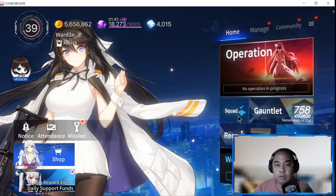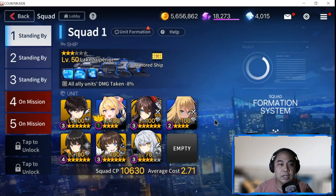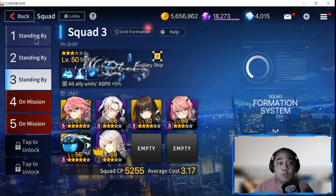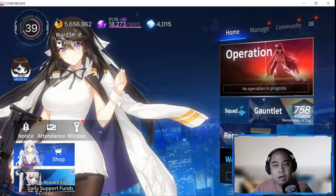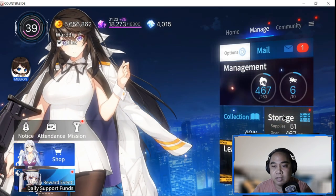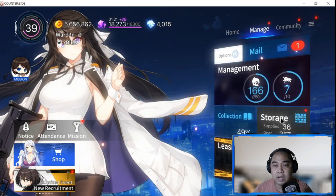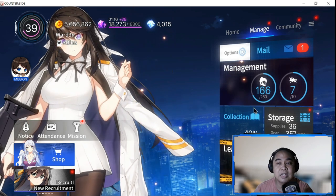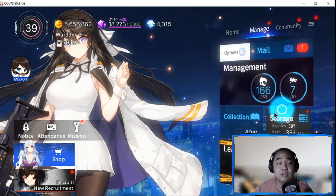Once you go out again, go to Squad and try to configure your squad - who you're going to level up, who will be part of squads one, two, and three - just to complete missions. Collection and management is just an inventory of all your heroes, units, mechs, and soldiers.